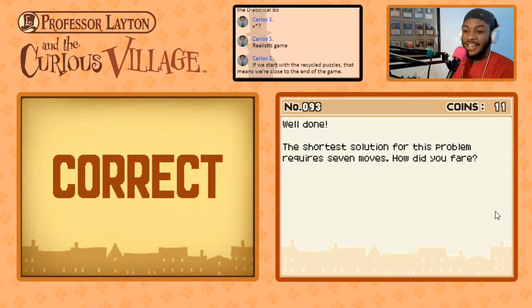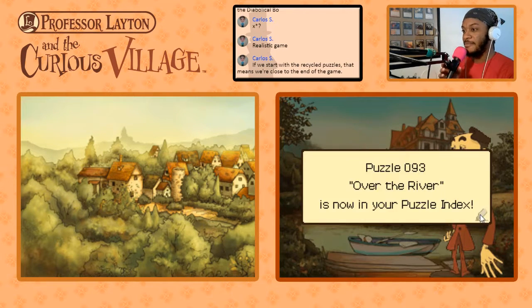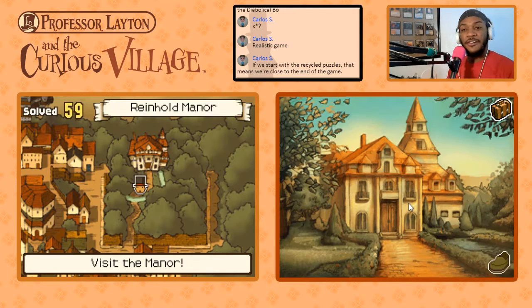'Well done! The shortest solution for this problem requires seven moves. How did you fare?' I don't know how to do it in more than seven moves, to be honest — you'd just have to waste time going back and forth. 'That was masterful. But I expected nothing less from the great Professor Layton.' We got a painting scrap. I wonder if we'll get all the scraps by the time we finish. I also want to complete all the invention pieces.